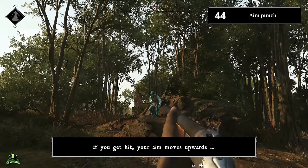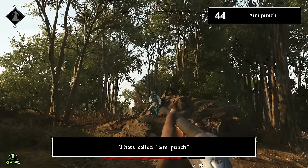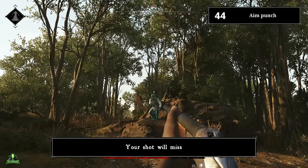Number forty-four: aim punch. If you get hit, your aim moves upwards, simulating the impact from the shot — that's called aim punch. This can become a real problem: your crosshair is spot on, but your opponent shoots you exactly the moment you pull the trigger, causing your shot to miss.